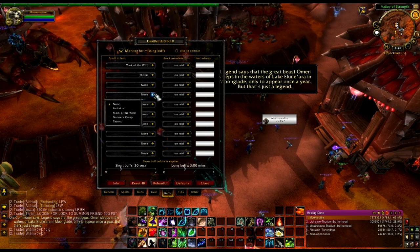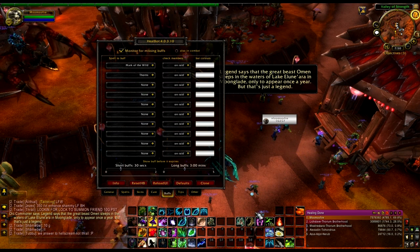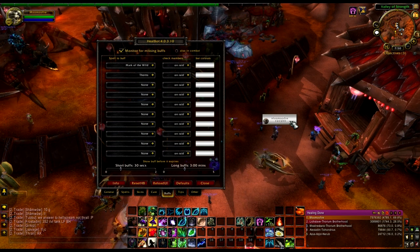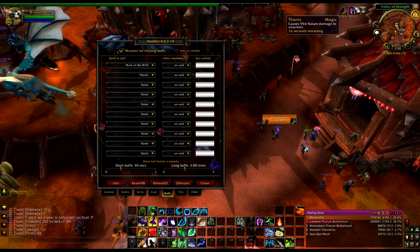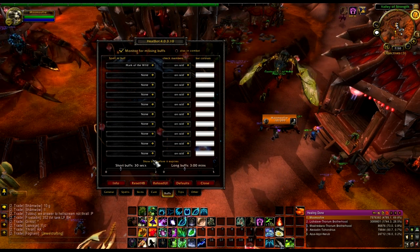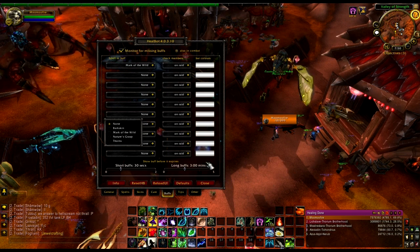Right here my bar is white because it's checking if I have Mark of the Wild, which I do not, so that would signal for me to cast it. I cast it, and I also have Thorns enabled — there we go. Now that I have Thorns, it changed my color back to orange. It'd be even more useful if it would monitor other classes' buffs, so you could monitor Kings and Might and all that, but it does not do that sadly. It just does yourself and it's marginally useful.